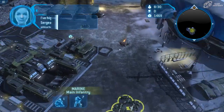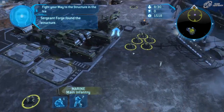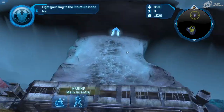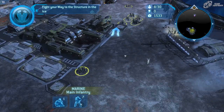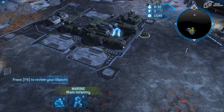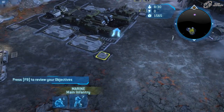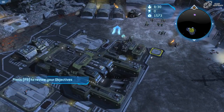The front gate is going to open. Throughout the course of this mission, there will be Covenant Spirit drops — they're going to be dropping Covenant infantry around your base — so just be prepared for that. We can also build turrets on this mission.